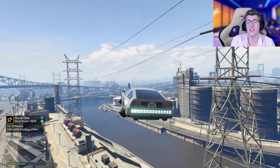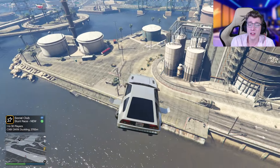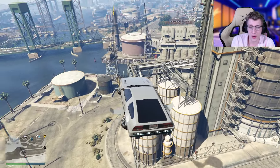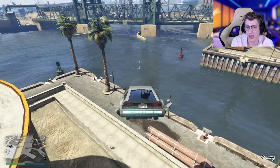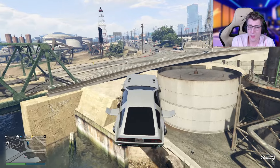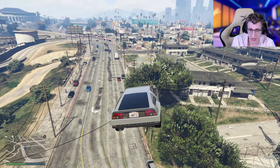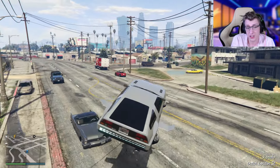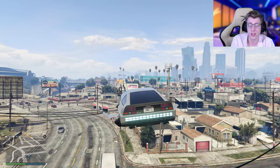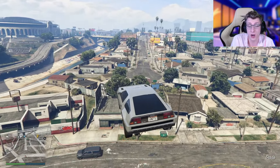The Deluxo features instantaneous entering and exiting of flying mode. Unlike the Oppressor Mark II, where you can't really go down instantly — you have to hold down and it descends slowly — with the Deluxo, if you decide you're a little high in the air and want to go down, you just press the A button on your Xbox remote and boom, you drop right down to the ground. This is really nice because if you ever need to dodge missiles or a jet is shooting its explosive cannon at you, you can just instantly drop with no problems whatsoever.